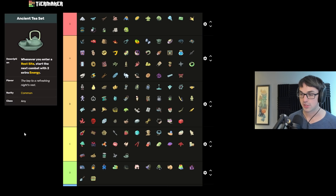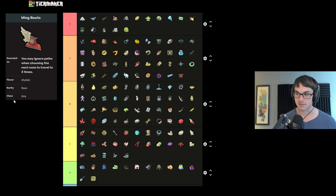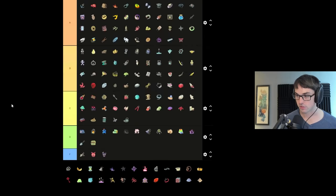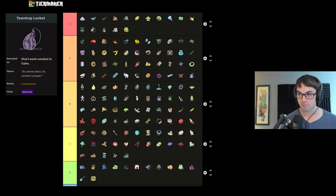Ancient Tea Set is probably my least favorite of the energy generators. The fact that it's two energy reliably on turn one is nice, but only after visiting a rest site is a little awkward. Wing Boots let you teleport around changing your pathing — I actually don't think they're as good as we often hype them, putting them in B tier. Depending on your map generation you may not actually be able to get additional useful pathing. Teardrop Locket starts you in Calm for Watcher — exceptionally good effect, A tier. Basically two energy every single combat, but you get to choose when the energy arrives — very, very strong.